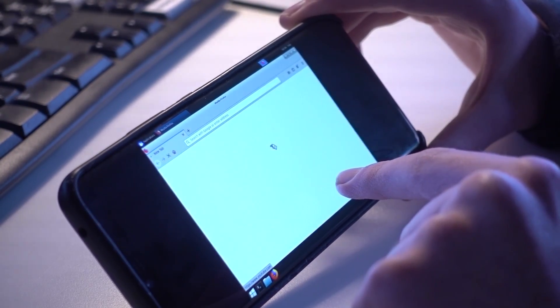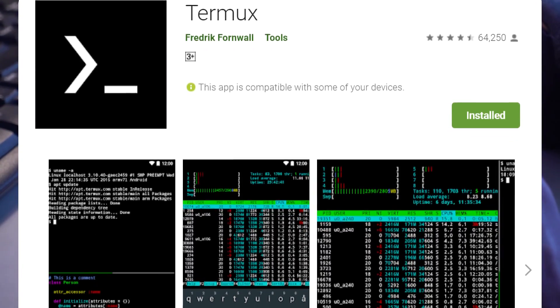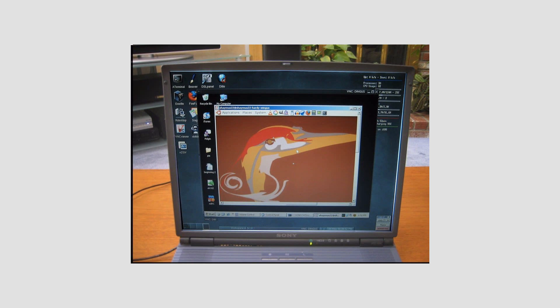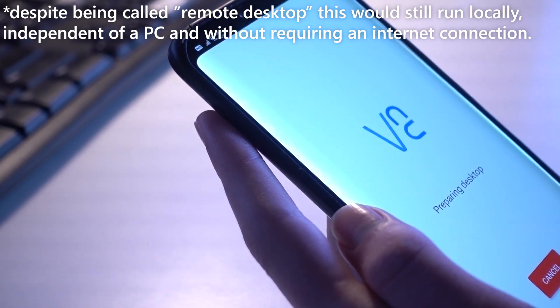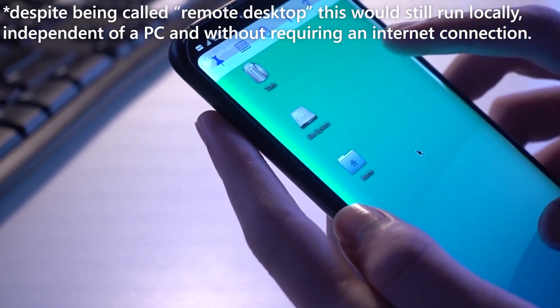I should also mention that I won't be rooting my phone at all for this. There's actually an app on the Play Store called Termux which can create an Ubuntu Desktop and open a VNC server. VNC, or Virtual Network Computing, is basically just the bare minimum of remote desktop. It's been around since the 1990s and it works on pretty much any platform, including most versions of Linux. The idea is to create a remote desktop server within Termux, then connect to that local server using a VNC viewer app on the same phone, or even a PC if you wanted to. So I got to work.